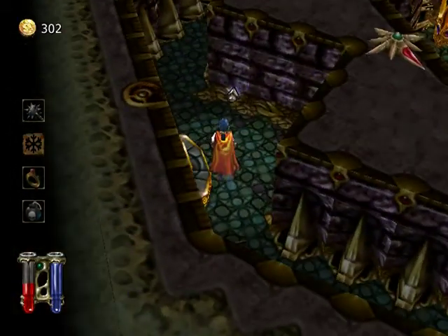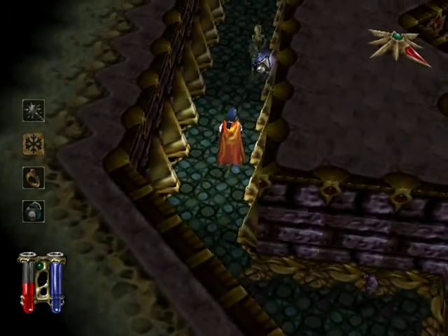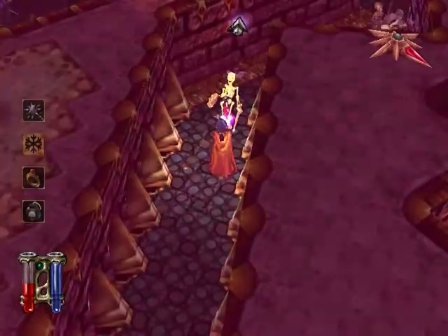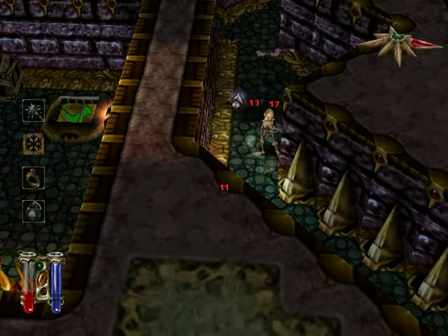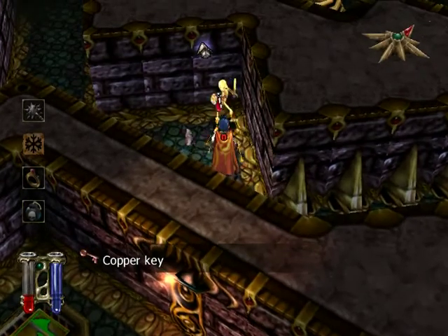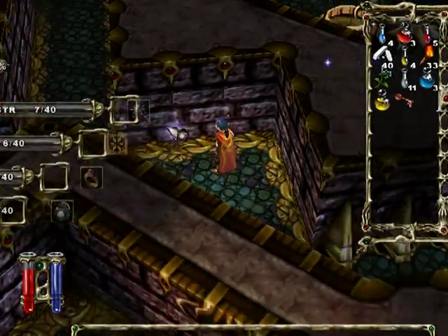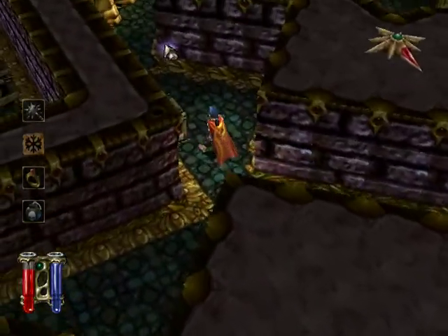And we're in this place again. Bats. Oh, skeleton. Flying skeletons — come on, back off. So the skeletons don't take damage when they're defending. Nice to know.